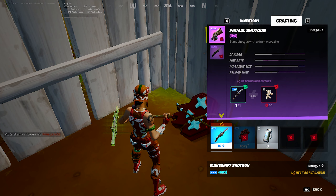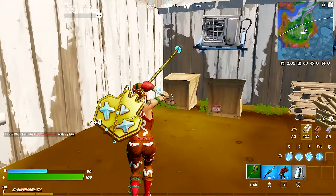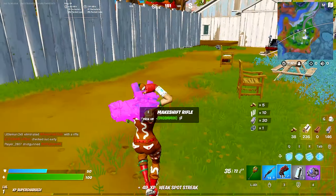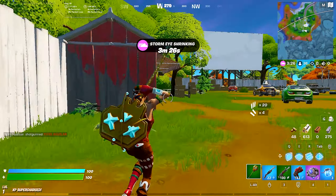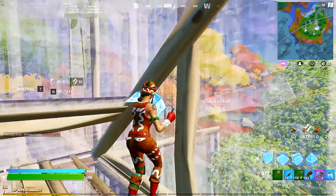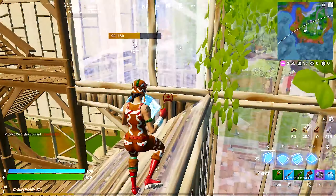Primal shotgun — I need bones? There's bones in the game now?! This season is confusing already. There's still shockwaves, so that's good. There's makeshift revolvers — how many makeshift weapons are there? First opponent — I shot the shotgun like it was a charge shotgun.